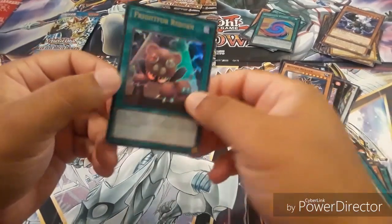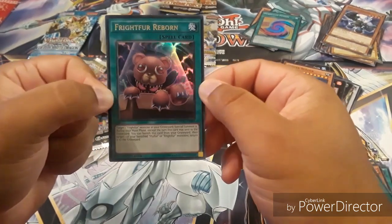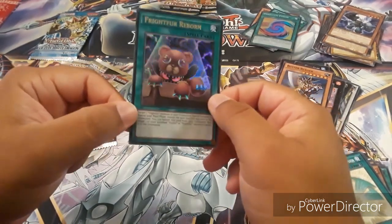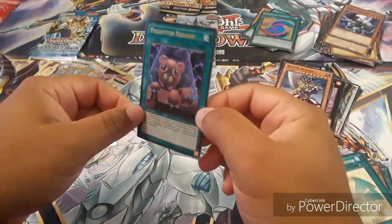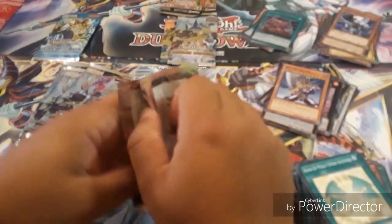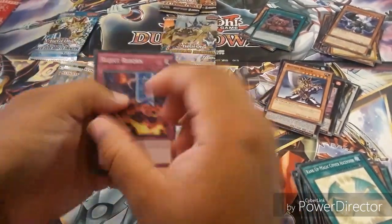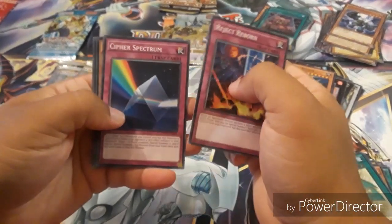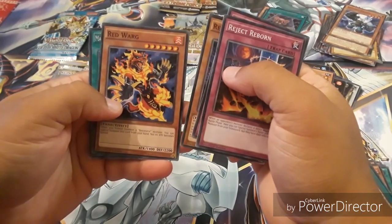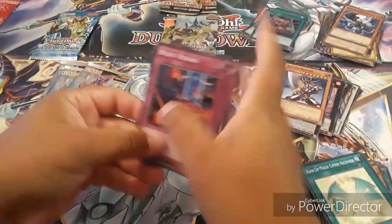And the last card — this is a Spell Card called Frighfur Reborn, which is one of the cards I forgot the name of. It is Ultra Rare — our first Ultra! There you go. We got Frighfur Reborn, a card I can't pronounce, and Red Mirror. Red Warg — and this one is just Rare.